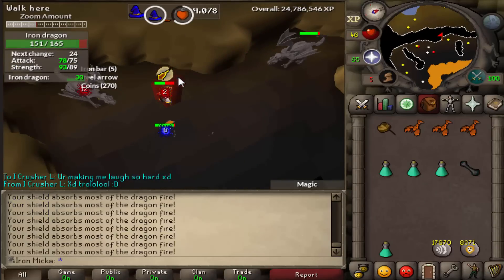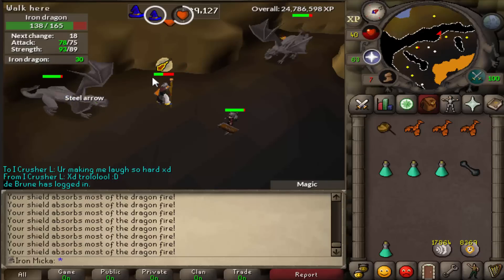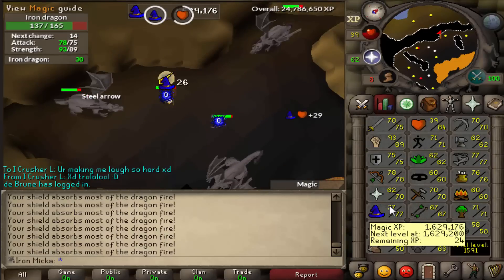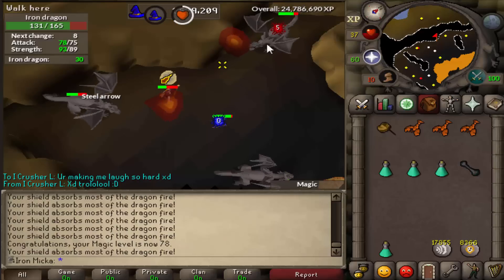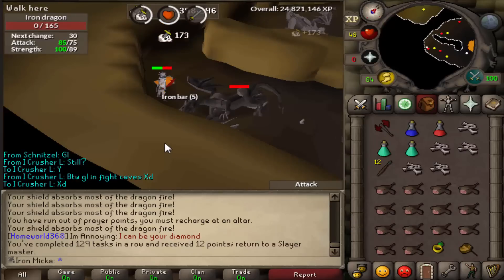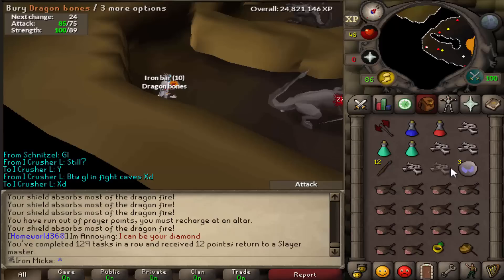I do think I messed something up — I thought that if you pray and have the shield, you don't get hit, but apparently you get hit all the time. So I basically messed something up. But anyways, I should be getting a Magic level right here, and then I'm quickly going to bank and fix my inventory. There is 78 Magic. And there we go — 129 tasks in a row completed, that wasn't really that bad.